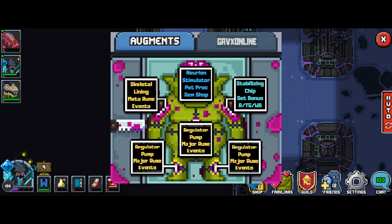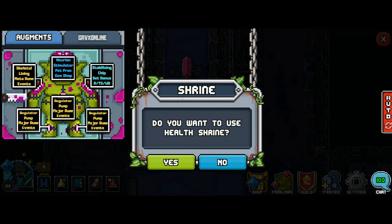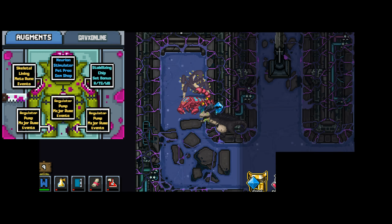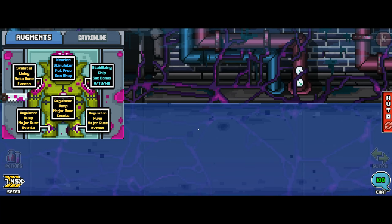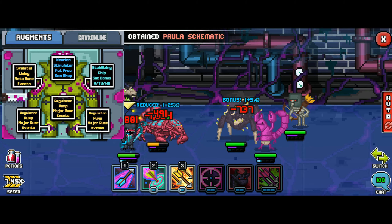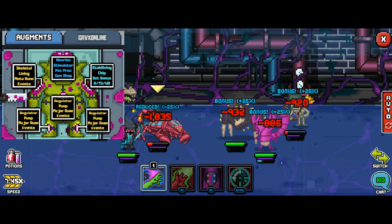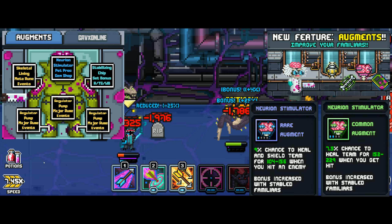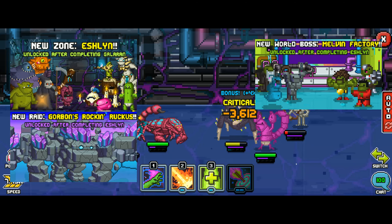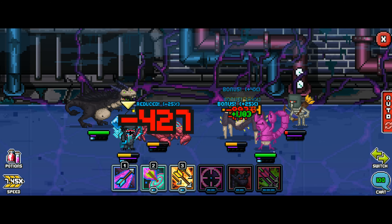A quick recap on the augments: the top center is basically a pet, so you get that from the gem shop just like pets. The top right is your stabilizing chip, which is essentially like a set bonus or a mythic item, and that drops from raids, trials, gauntlets, and world boss. The top left is essentially a meta rune — that's where I get my redirect. The bottom three are major runes and the materials to craft those come from events. If you want more information, check out the series of quick guides on this channel — we've covered the new raid, world boss, new loot in trials and gauntlet, so if you're new to the channel definitely take a look.